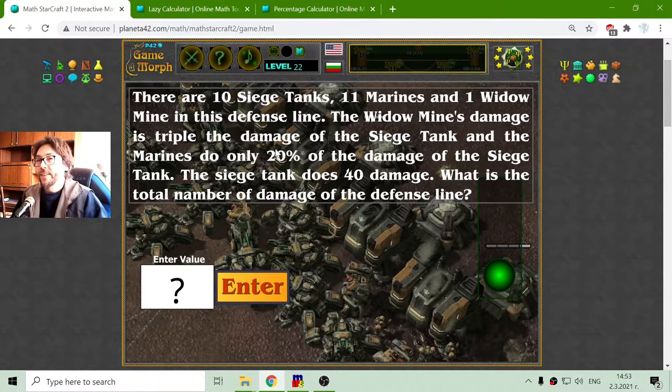Now the tricky part is to find the damage of the marines. We have 11 marines that should be multiplied by — opening a bracket — 20% of 40. I have a percentage calculator but 20% is easy. We have to find what number multiplied by 20 equals 100 to find the percentage.